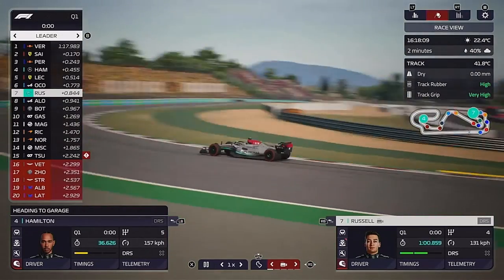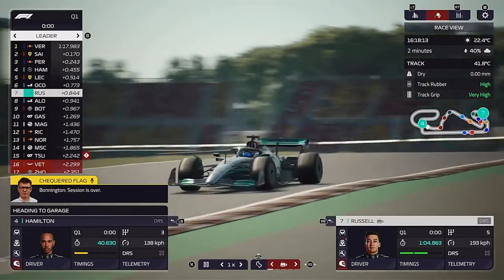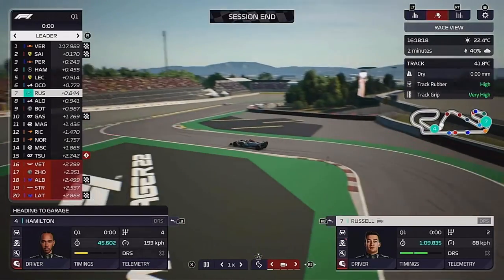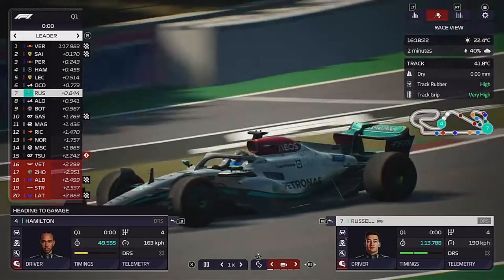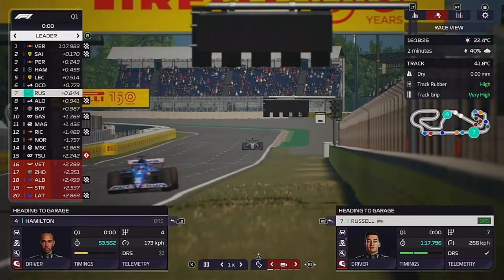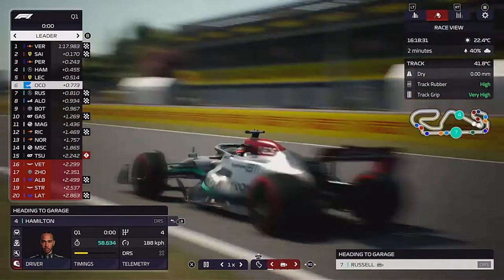Here we are right at the end of Q1, trying to get a free qualifying lap. There are yellow flags, but here is George into the final two corners — he could be at a bit of risk, but he is improving. Hamilton is down, George up to the line, and he stays in P8.